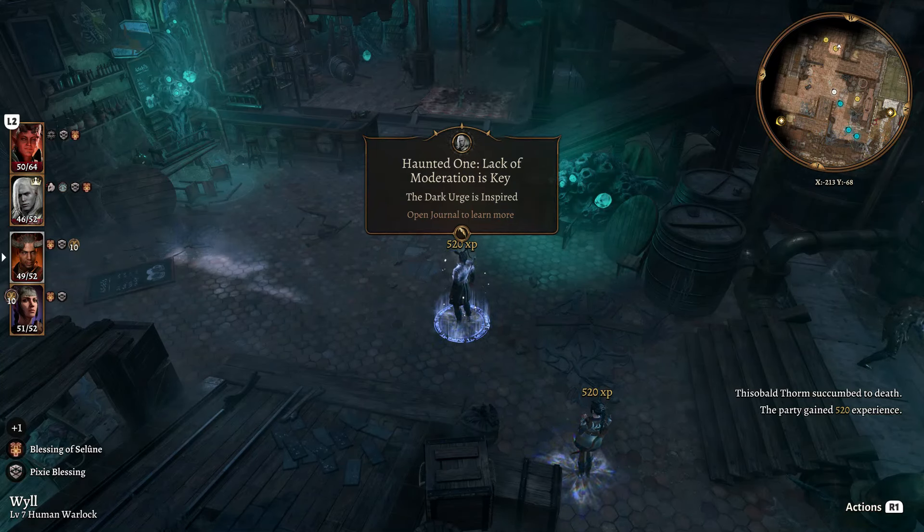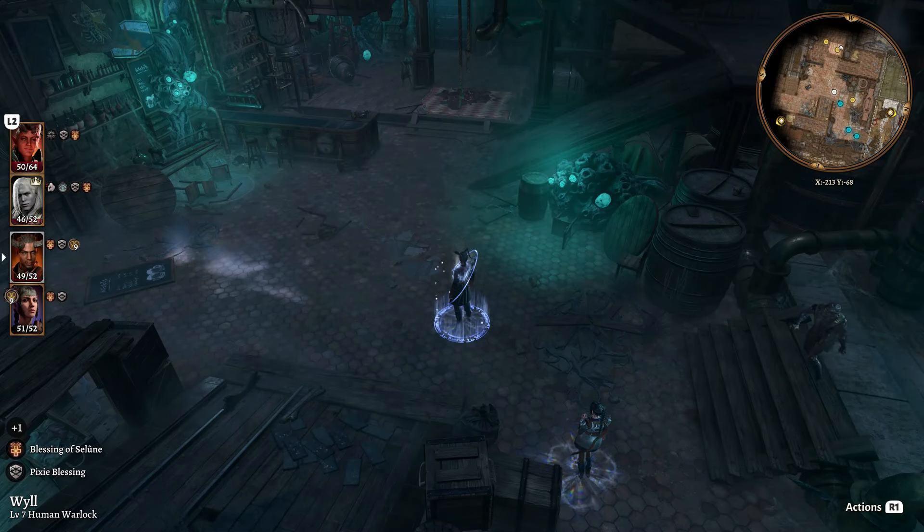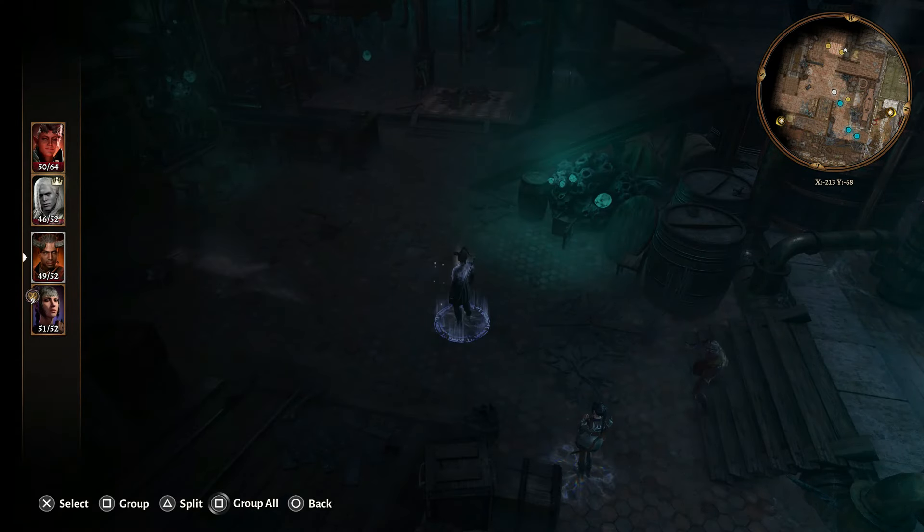That's another boss down without fighting, getting us an inspiration point called 'Haunted One: Lack of Moderation is Key,' as well as 520 experience points for the party.